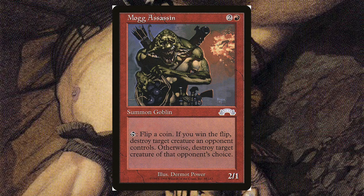Coming up to our first red assassin — Mag Assassin, for two and a red, it's a 2/1. You can tap it and flip a coin. If you win the flip, destroy target creature an opponent controls; otherwise, destroy target creature of that opponent's choice. So if you don't win every time you're pretty much going to lose the game with this one. The background art is hilarious — he is just smiling ear to ear with an explosion going on behind him.